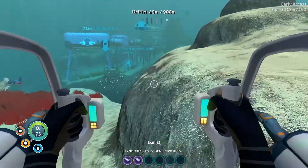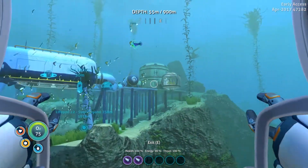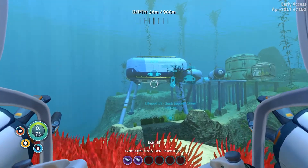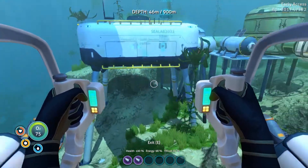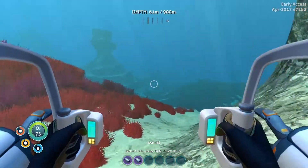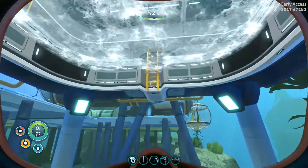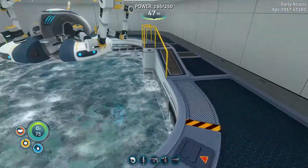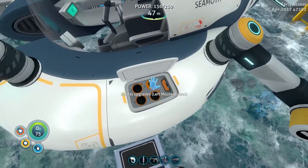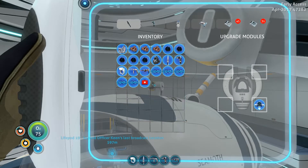So this is the prawn diving suit — high pressure diving suit. I've actually made a few upgrades to my base, including a moon pool. The purpose of the moon pool is a place where you can upgrade, if you have the right equipment, and recharge your vehicles without actually having to change the battery.